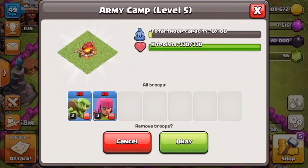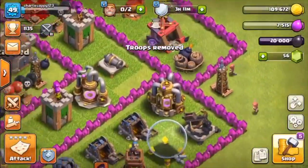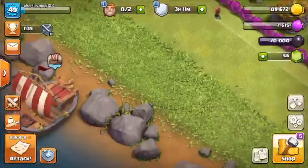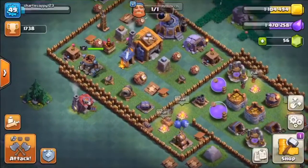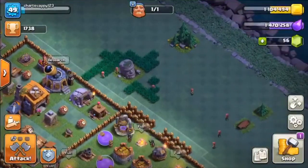I've got army camps level five and stuff. I don't know why I have those in them - we'll get rid of them, there we go. I've got level seven cannon - I was trying to gear it up because I want to get level seven. This is my build base, got giant cannon and stuff. Battle machine - I can upgrade that.